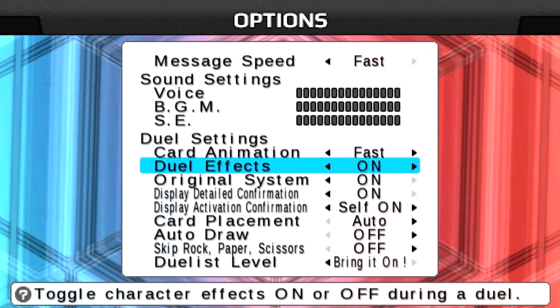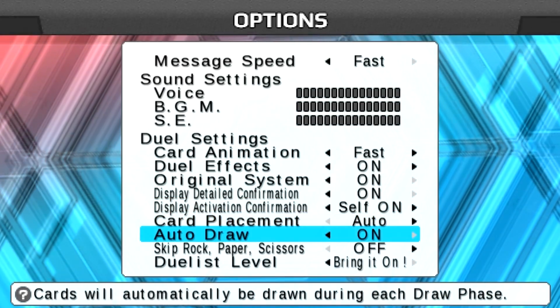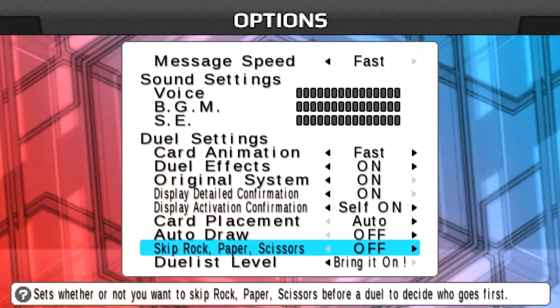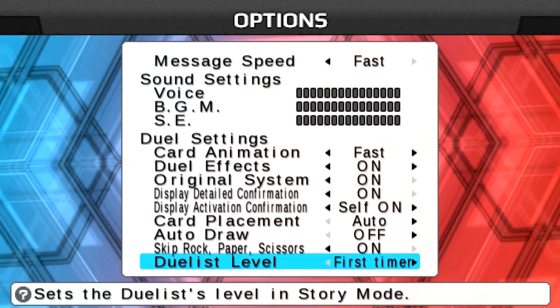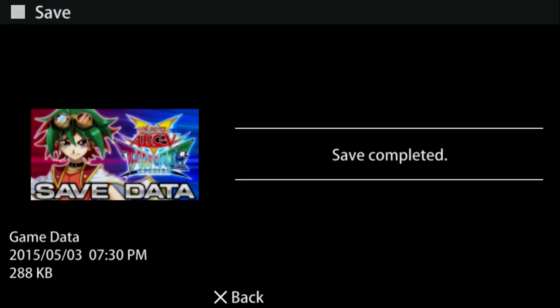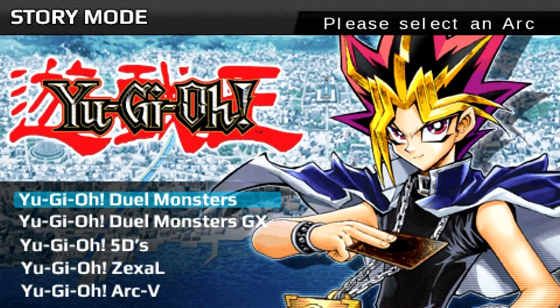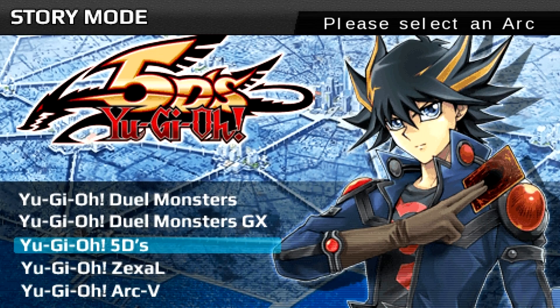Duel FX - I might need to turn that off because sometimes I like to talk before the card appears. Auto drop - I'll turn that off because I like to give a speech when I draw. Skip - yes, I'll skip that. 'Bring it on' - hard difficulty, yes. I'm in the emulator so it doesn't save properly; I'll have to manually save it. Let's go with the duel!